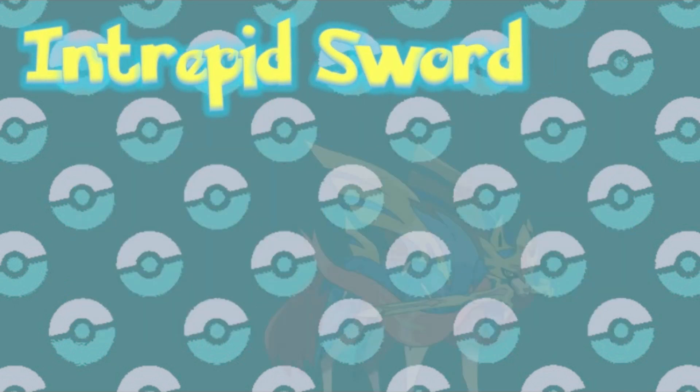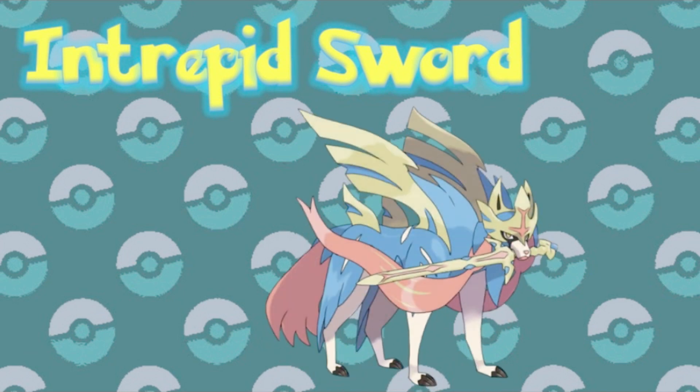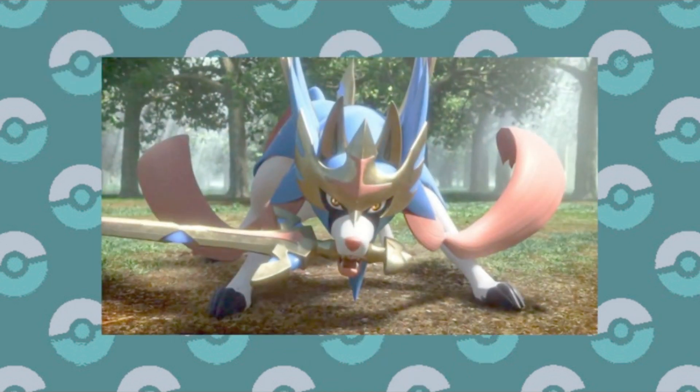Intrepid Sword is the counterpart ability to Dauntless Shield, and the signature ability of Zacian. The only difference being that it increases attack when thrown into battle, which one would expect given the offensive nature of its chosen weapon.